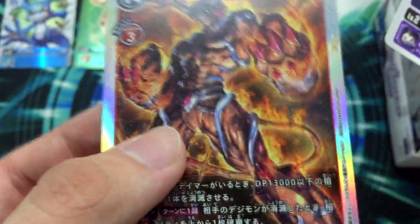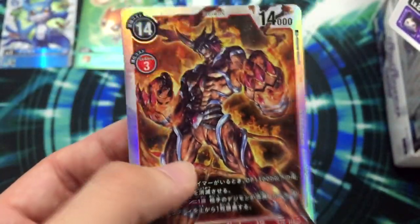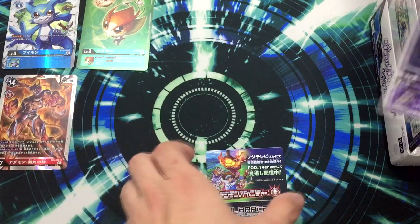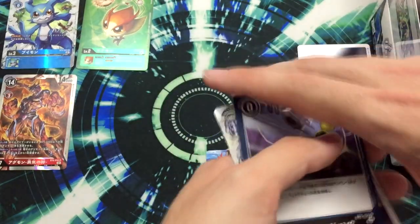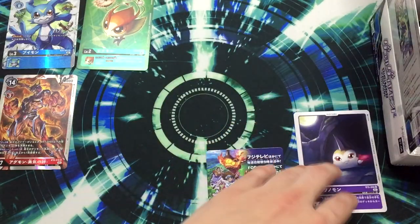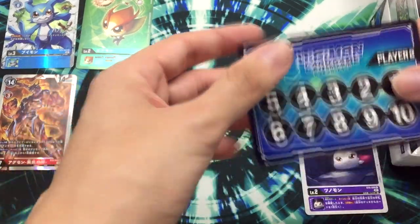First the uncommon, let's leave it here, and the commons. Memory gauge — nice, it's always different. Now all the rare cards come with this foiling. It looks like the foiling from previous expansions, but this foiling doesn't curve like the previous one. The humidity used to make them curve, but this one doesn't curve as much. All the rares are sparkling now.